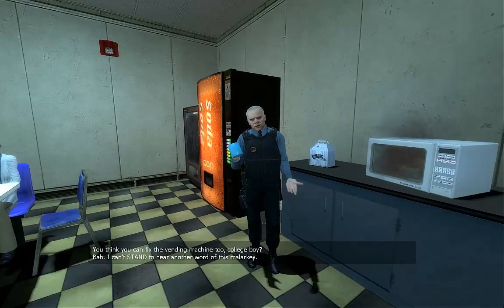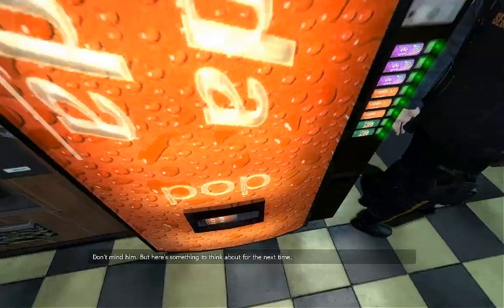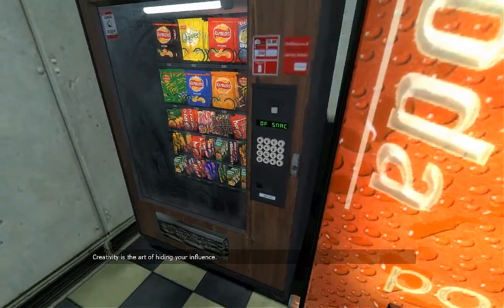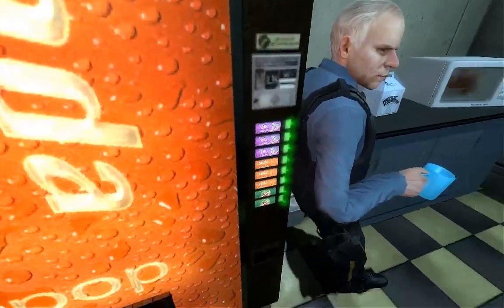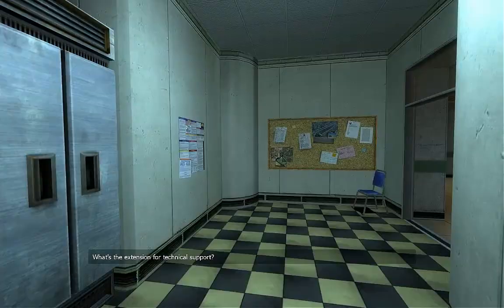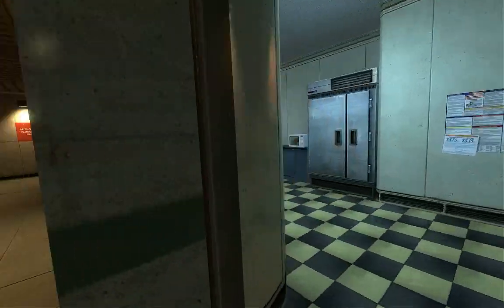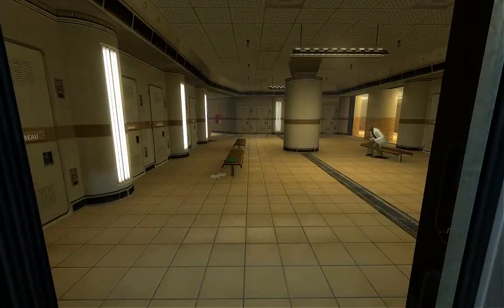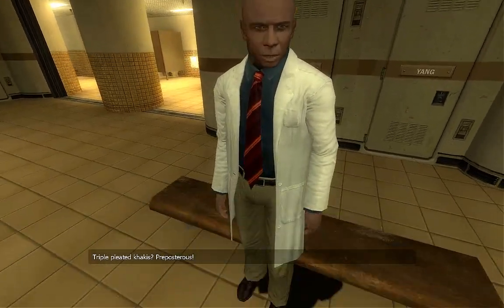'You think you can fix the vending machine too, college boy?' Oh yeah, I can fix the vending machine! 'You'd best make like an animal and split.' Let's fix the vending machine — let's fix this one too. Oh, it's out of snacks. Are you kidding me? This scene was actually referenced in Half-Life Episode 2. However, the character that's supposed to be here — I don't think that's him, so I guess they didn't include the actual characters. 'Why do we all have to wear these ridiculous ties?' They are indeed ridiculous. Triple pleated khakis.